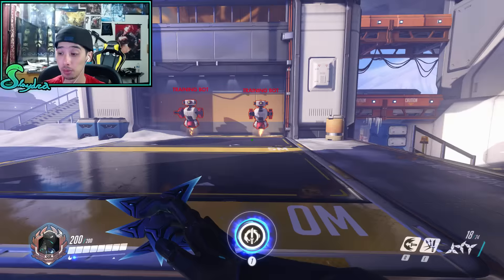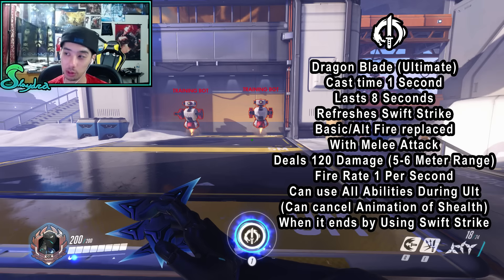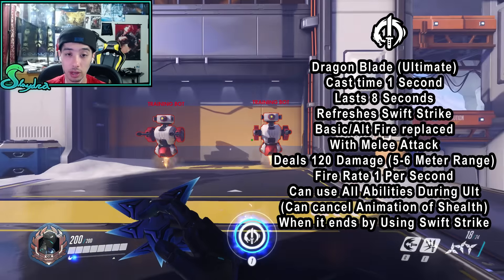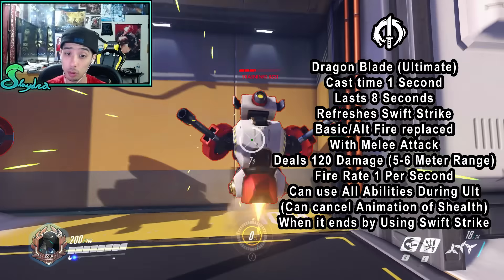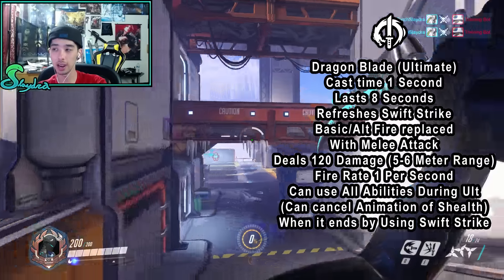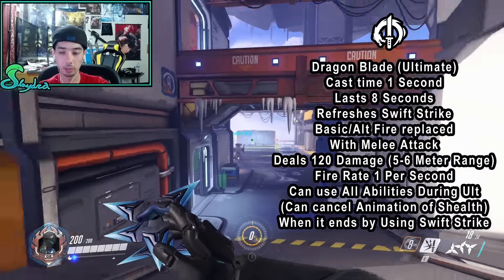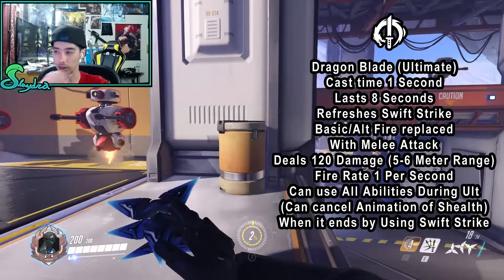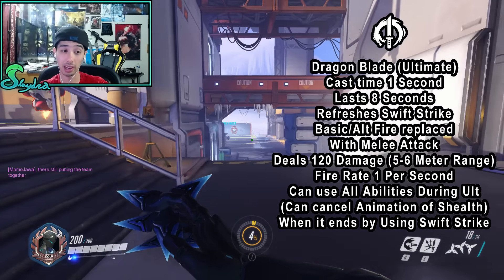His ultimate has a one-second cast time during which Genji cannot do anything. The ultimate lasts eight seconds and immediately refreshes Swift Strike upon activation, regardless of its remaining cooldown. So if you've already used Swift Strike and then activate your ultimate, it resets instantly.